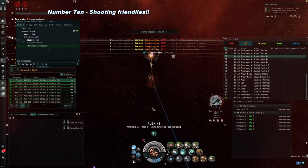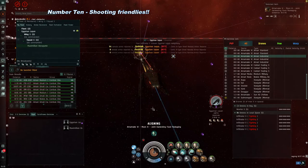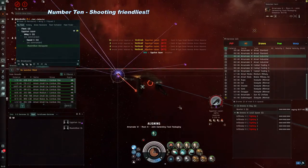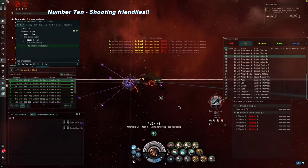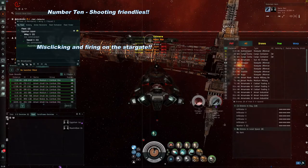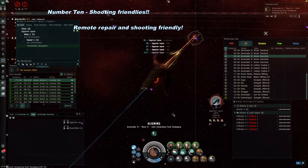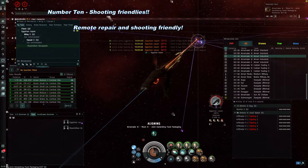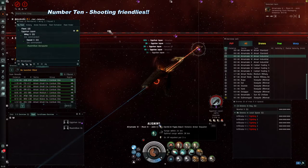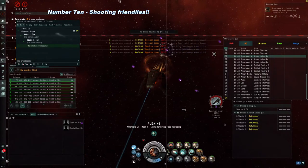Number 10 – Shooting at a friendly, or station, or stargate. Yes, this happens, even to me. People misclick, and rather than shoot the bad guy, they shoot their fleet mate. Or perhaps they are waiting on a stargate for a target, and rather than actually targeting the enemy, they misclick and target the stargate or space station. This can have unpleasant consequences. Sometimes this can happen when you're trying to remotely repair a buddy, but along with the repair module, you activate weapons or send your drones too. Perhaps you forgot to target the bad guy and you're caught up in the heat of the moment. Sometimes this is funny, but it's not funny at all if you keep doing this over and over again.